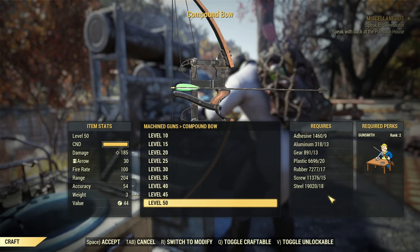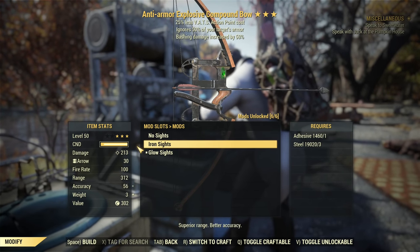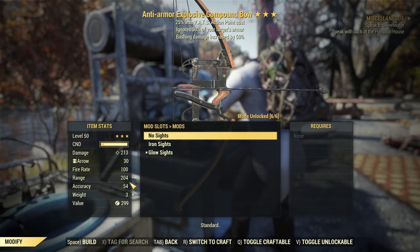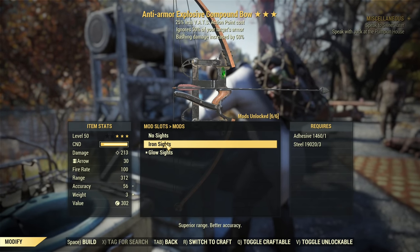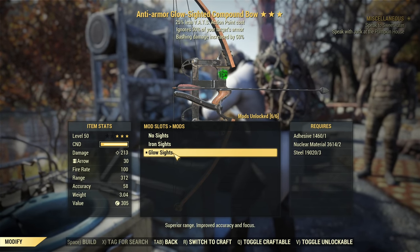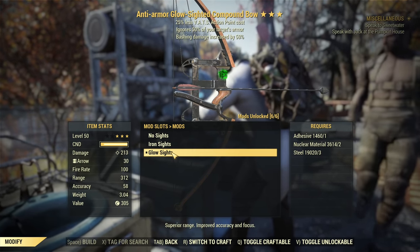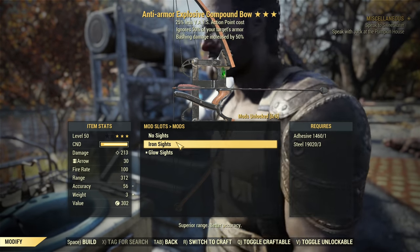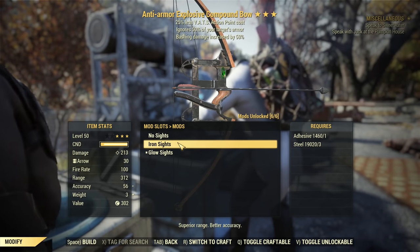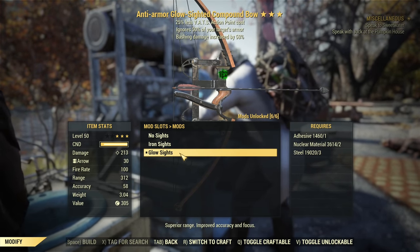Now, modifications — that's the more interesting part. For sight options, you can have no sight, but that's not recommended as Compound Bow has 200 range without a sight, and a sight increases the range to 312. You have two choices: Iron Sights and Glow Sights. Glow Sights is superior, giving better accuracy, although to be absolutely honest, you can choose whichever one you like — there is no significant difference in gameplay.